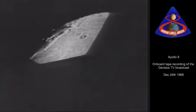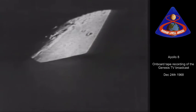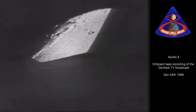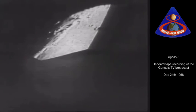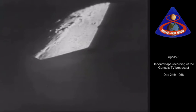And God said, Let the waters under the heaven be gathered together into one place. And let the dry land appear. And it was so. And God called the dry land earth. And the gathering together of the waters called each sea. And God saw that it was good. And from the crew of Apollo 8, we close with good night, good luck, a Merry Christmas, and God bless all of you — all of you on the good earth.